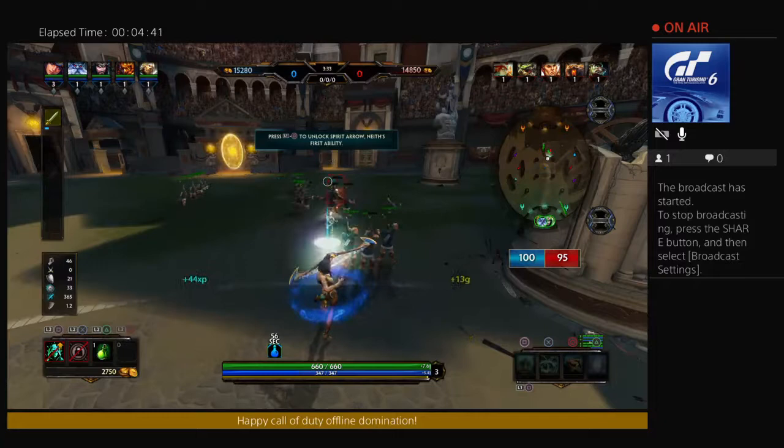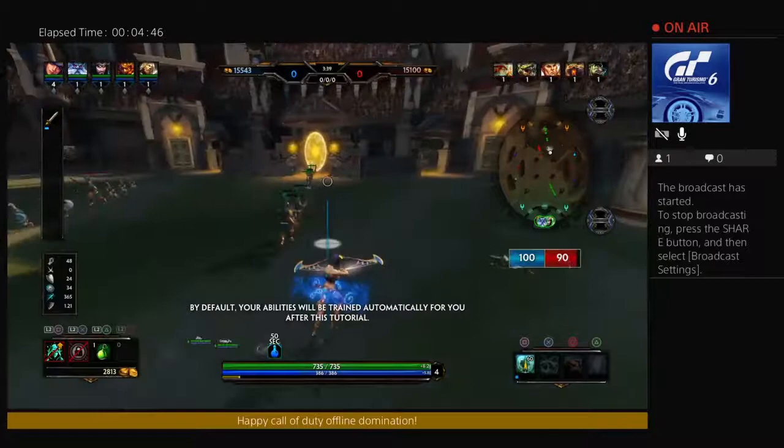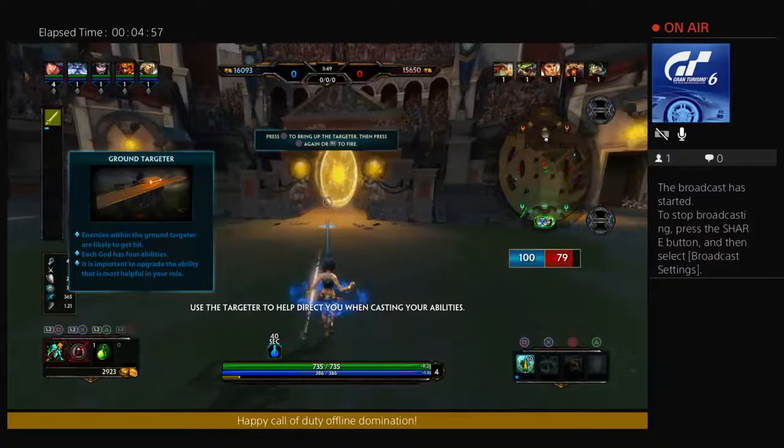By default, your abilities will be trained automatically for you. Spirit Arrow is a line attack that can strike multiple enemies within its highlighted area. Use the targeter to help direct you when casting your abilities — with the target visible, press the button to fire.